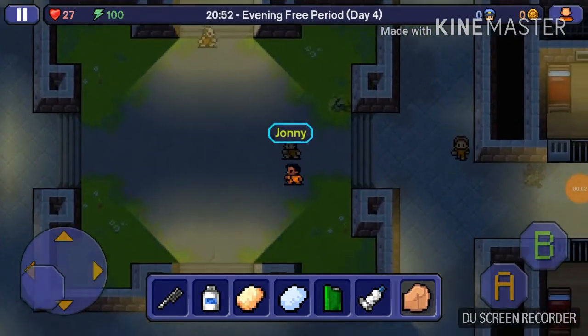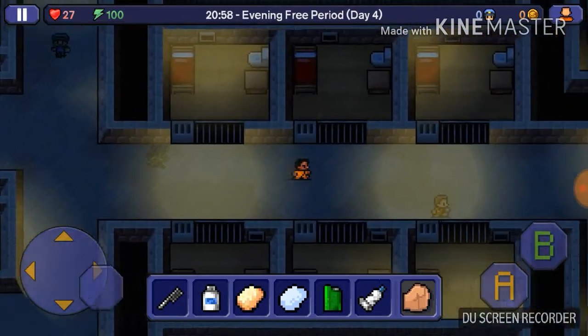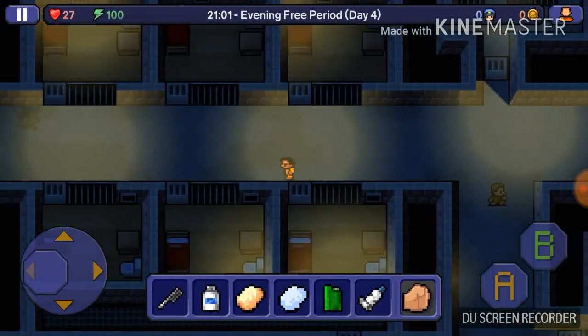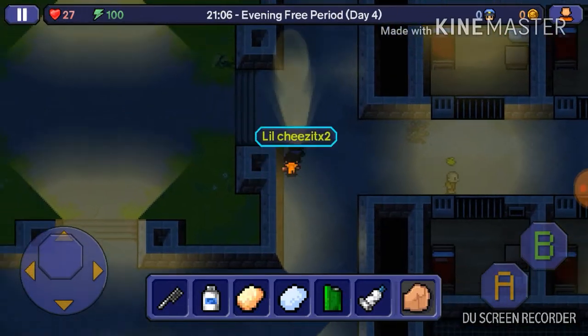Hello everybody, an engineer here. Today I'm going to be teaching you how to make a fake key on The Escapists. I know I sound like I'm all tired like I was just running, but I just had some food and I'm kind of full.